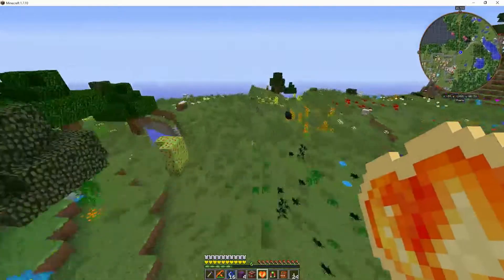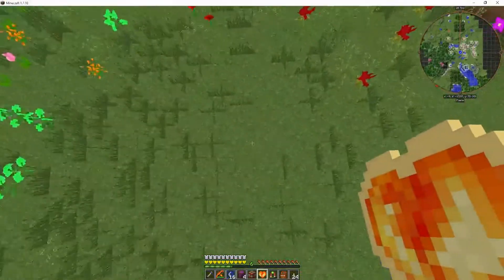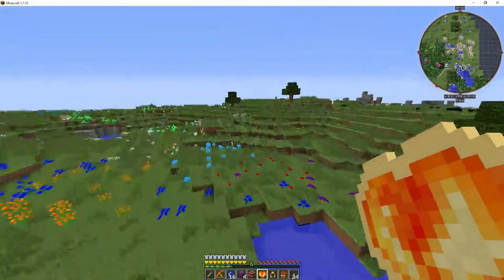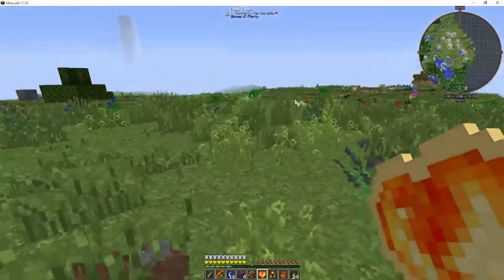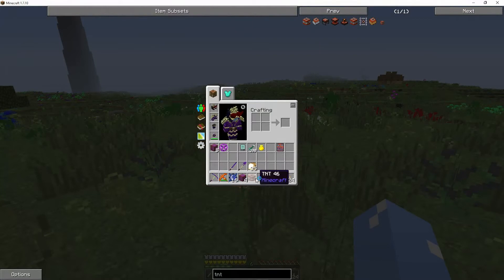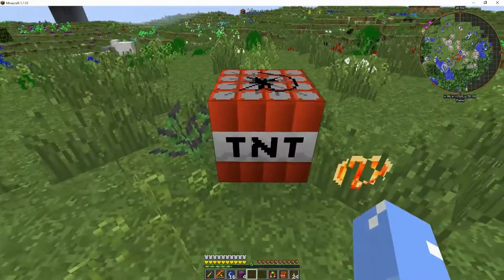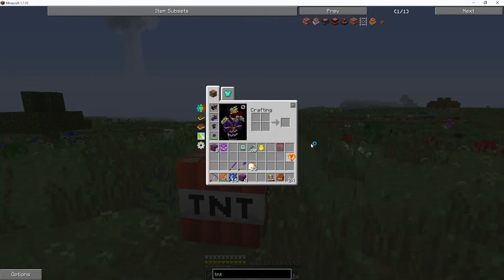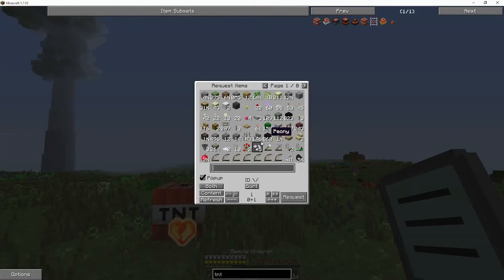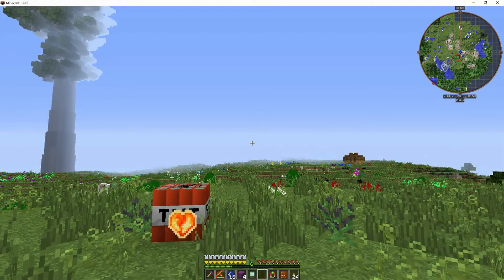Let's just go out here in the wilderness somewhere — this right here looks fine. Let's get a little bit away from our quarry over there. Right here looks good. So let's put this down. We didn't grab a lever — let's put that next to it and get ourselves a lever. Hopefully this is the way that works; I'm pretty sure it is.